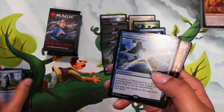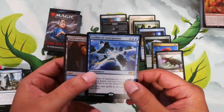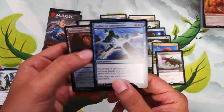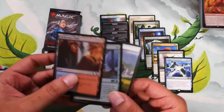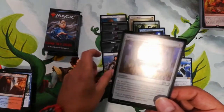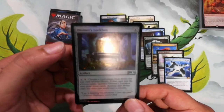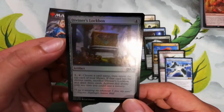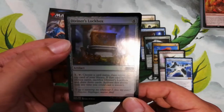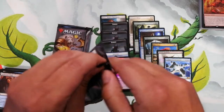Next pack — we got Leyline of Anticipation. It's a four-drop but it's free if you have it in your opening hand. It lets you cast spells as though they had flash — a pretty good card. We also have a foil Diviner's Lockbox: tap one colorless, choose a card name, reveal the top card of your library — if it matches, sacrifice it and draw three cards. Activate only as a sorcery. Plus a soldier token.